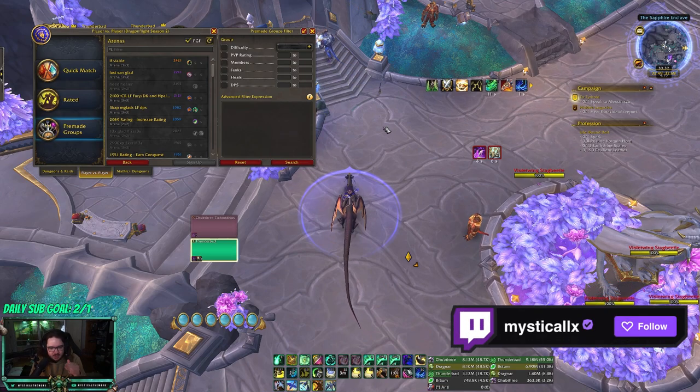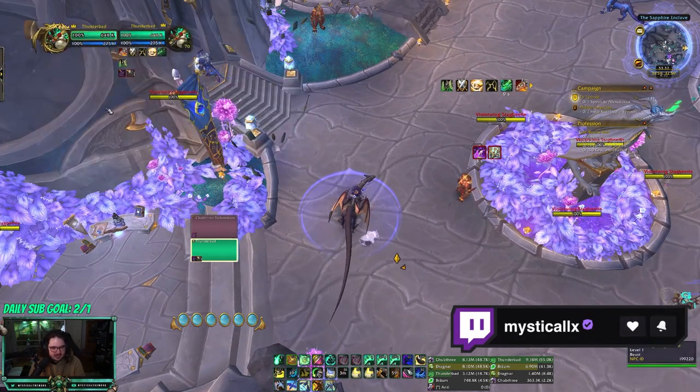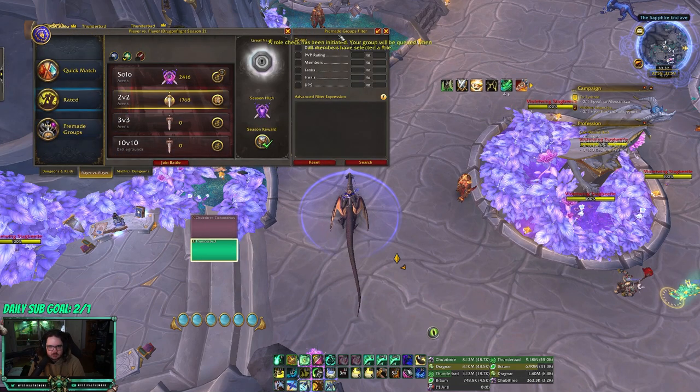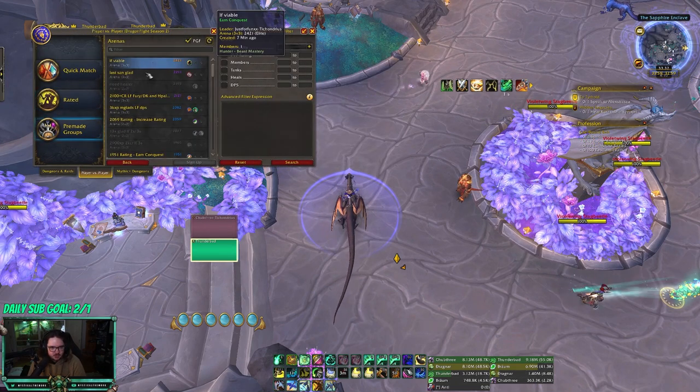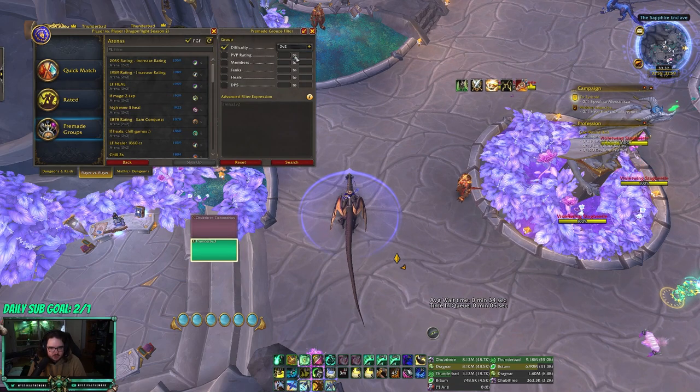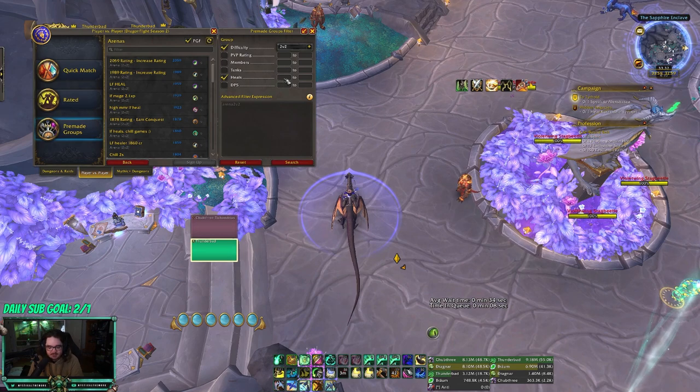This add-on I use for pugging, checking rating, everything — I think it's one of the best add-ons you can use. It's called Pre-Made Groups Filter. You can go into LFG, search for arena, and check the difficulty you want — twos or threes. You can also check if there are groups that have healers.